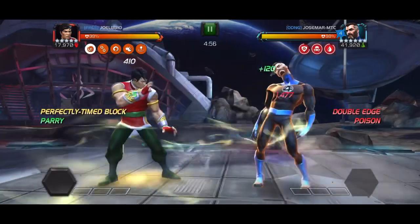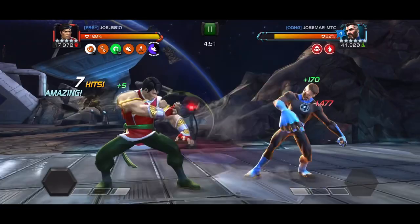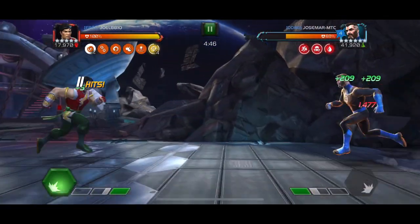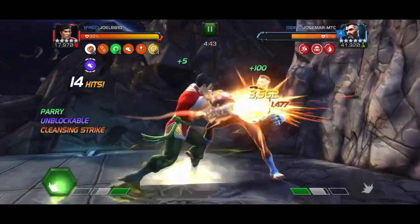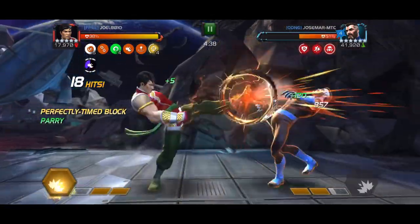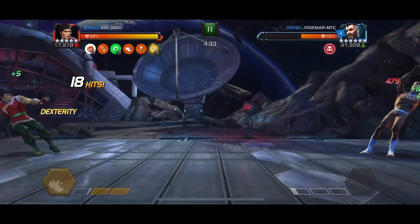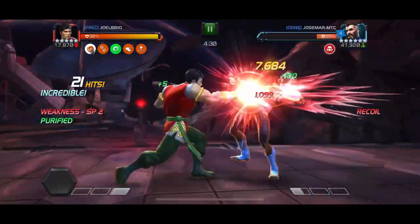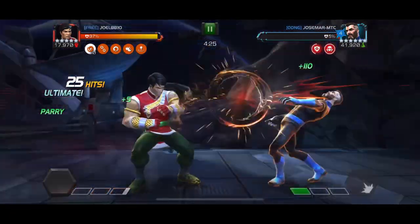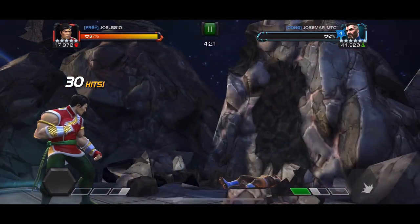Never brought Shang-Chi into war before, just the five-star, but we've got this unsteady unblockable Mr. Fantastic. My plan is to go medium, light, medium and put up the cleanse — it also makes me unblockable when I cleanse a debuff. Then I put on the slow to avoid his evade, reset the charges, put the cleanse on once again, bait out that special two, go for a big special two of my own with a power back boost on, and right back to another special two. Shang-Chi did his job, no problem.